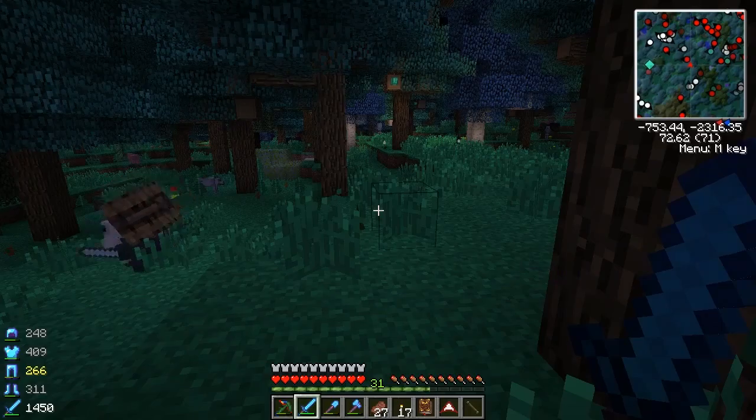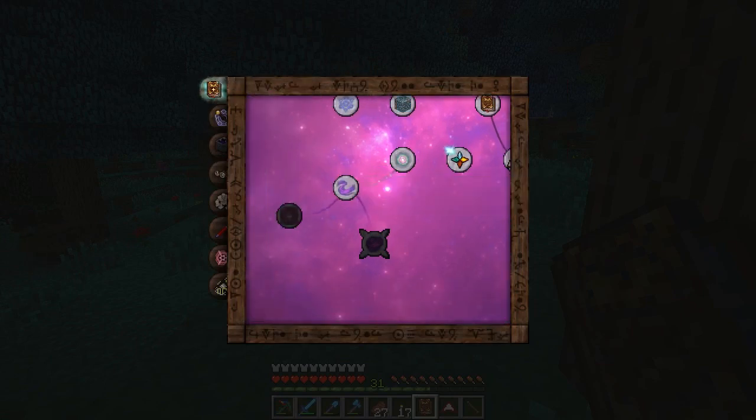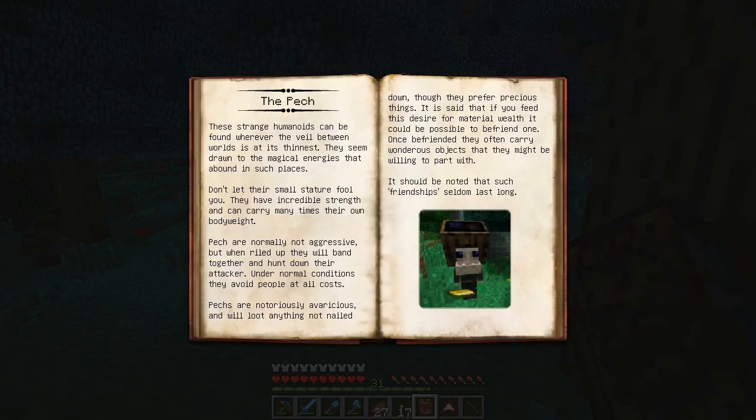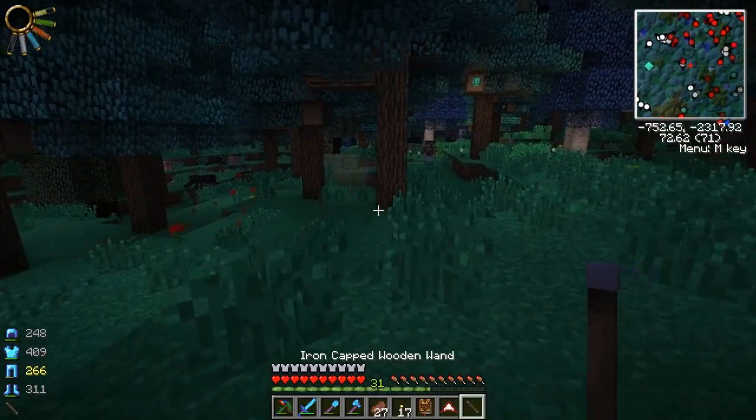Let me read up on him in the Thaumonomicon - the Pech, the strange humanoid, can be found wherever the veil between worlds is at its thinnest. They seem to be drawn to magical energies around such areas. The Pech are normally not aggressive - they avoid people at all costs. I don't think they're really relevant in any way.